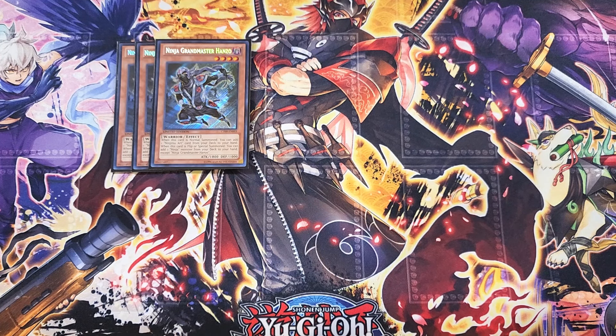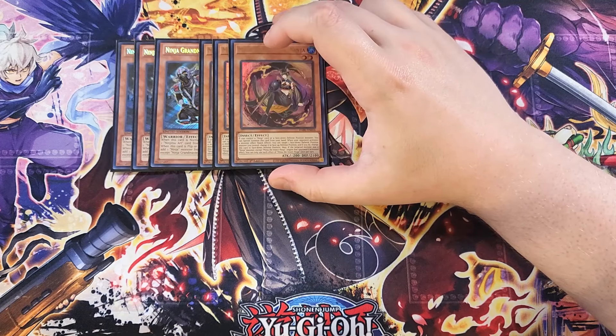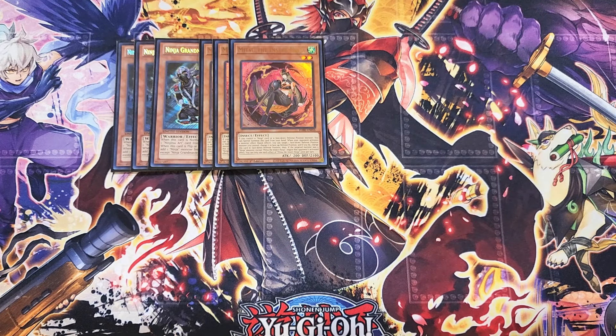We then play three copies of Mitsu. Mitsu is definitely a three-of in the build because this card is an amazing extender and also a negate. If you control a ninja card or a face-down defense position monster you can special summon it from your hand. When your opponent activates a monster effect as a quick effect, you can target a face-down defense position monster you control, change it to face-up defense position, and if you do, change this card to face-down defense position — then the targeted monster, if it was a ninja monster except a copy of Mitsu, negates that opponent's activated effect. It's a really cool ability to flip this card face-down while negating and flipping one of your other ninjas face-up.